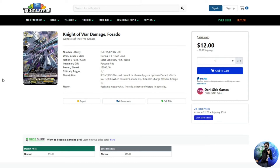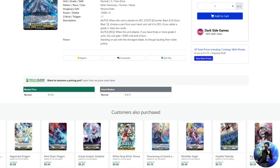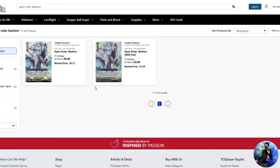So you're already looking at $120 for playsets of just two staples. Now, if you buy a starter deck for Apex Ruler Bastion and you're not trying to bling out your deck, you can still get the trial deck for anywhere between $5 and $12 depending on where you get it — even though $12 is a bit high since they're supposed to be about $4.